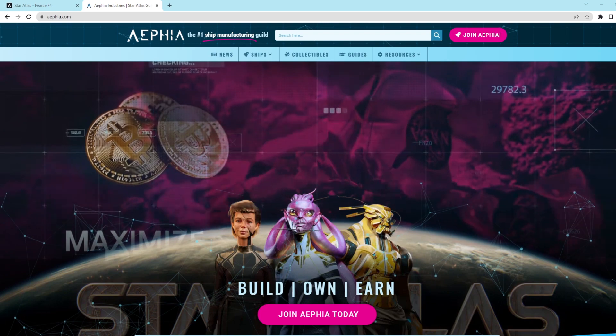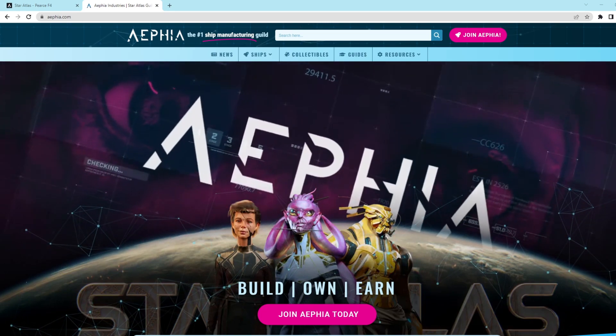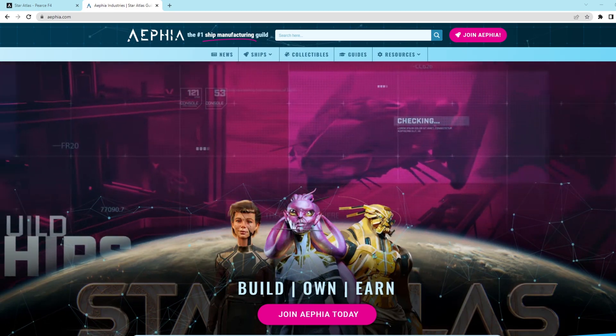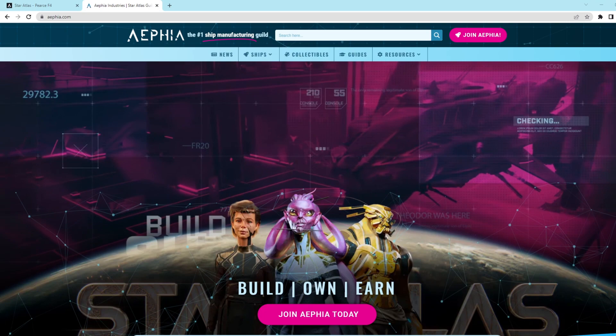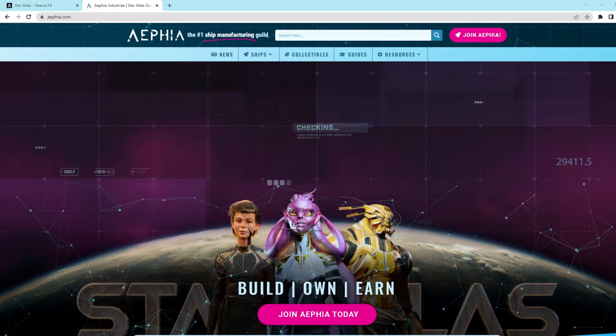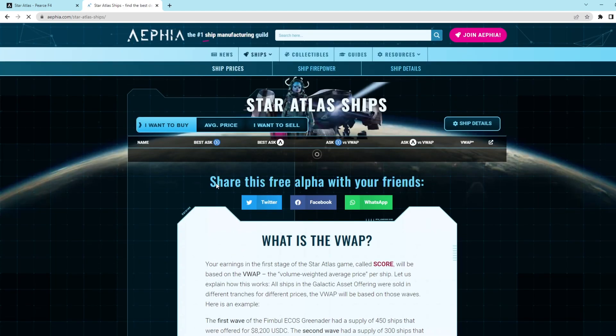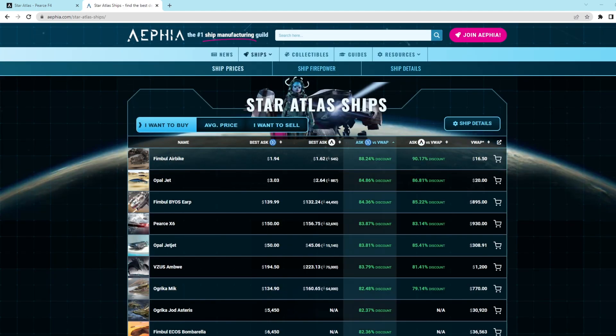Now I'd like to show you probably my most used tool when looking to purchase a ship on the marketplace. This website, afia.com, is a website created by one of the most respected Star Atlas guilds and has a tool that shows you ship prices and discounts all in one place. All you need to do is press the ship tab right up here. If you're in the market to grab a good deal, you can sort by the most discounted. This website is super useful for people on a budget who just want to find a ship that's discounted from the initial sales price. From looking at this website, I can see the cheapest and most discounted ship is the Fimbal air bike — let's go ahead and purchase that one.